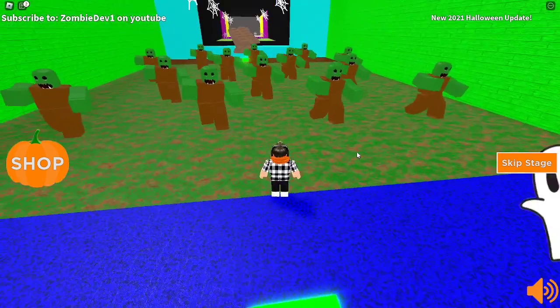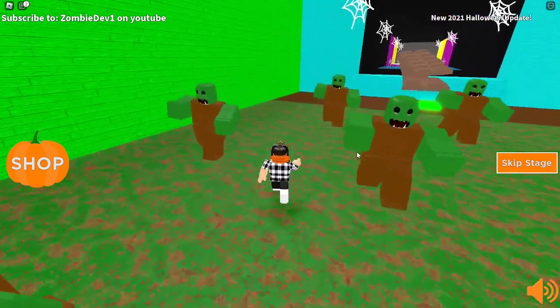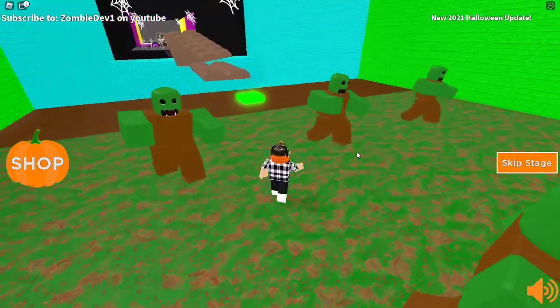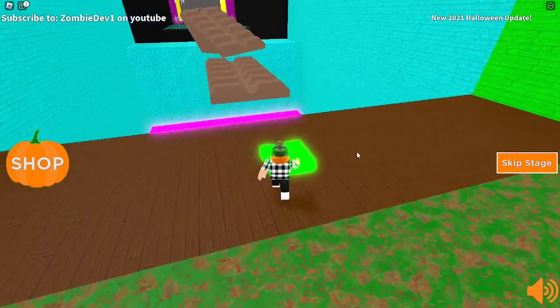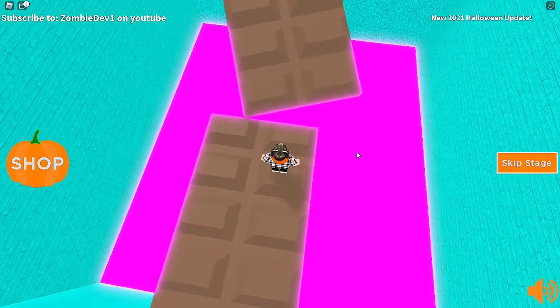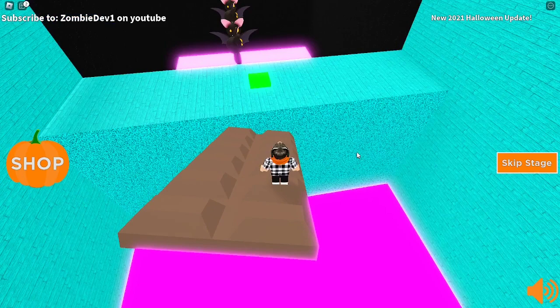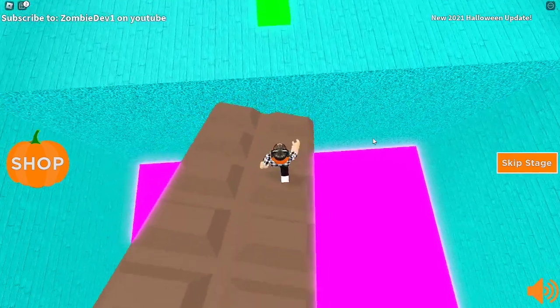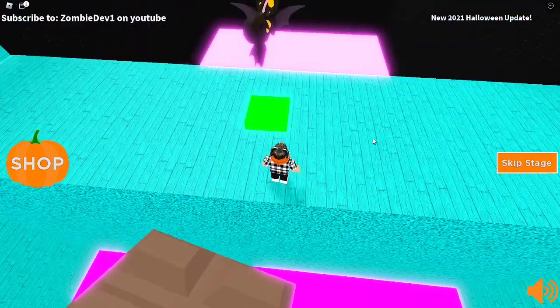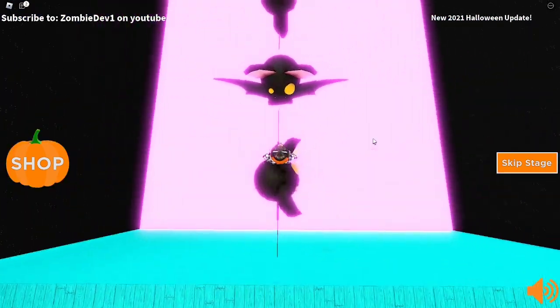There's a big horde of zombies here that we have to avoid. Thankfully they're not moving - they're not trying to chase us, they're just stood still, which is helpful. Chocolate bars - interesting. Usually when I think of Halloween candy I don't really think of chocolate much. I usually think of sweet stuff like fruit flavored candy, not chocolate really, but I guess chocolate works.